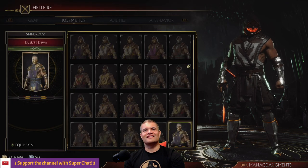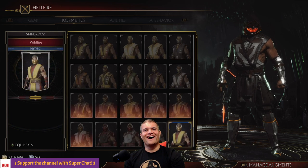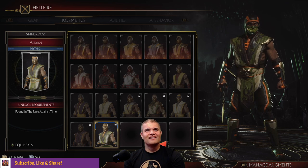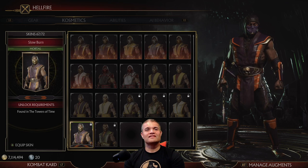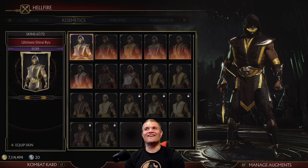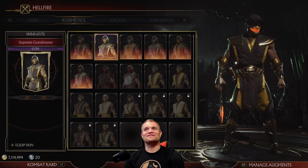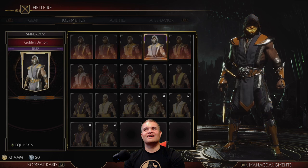Pick Scorpion. Let's change — what would you say — cosmetics. Are they unlocked? Holy cow, there they are! And there's still three more — look at them, they're all glowing.